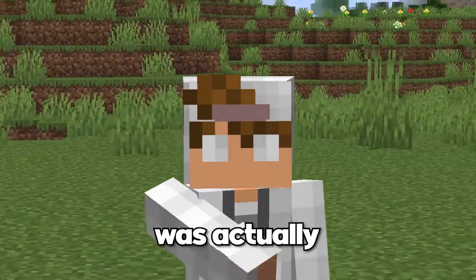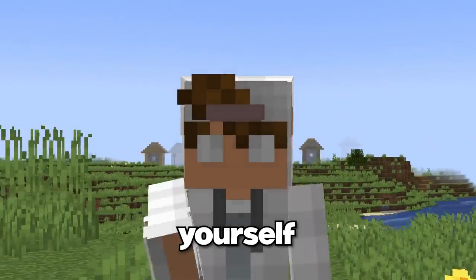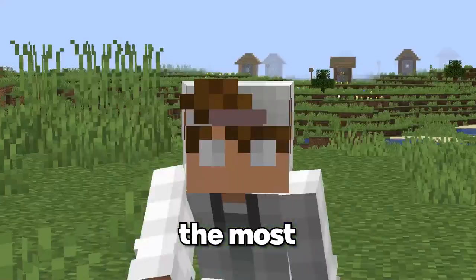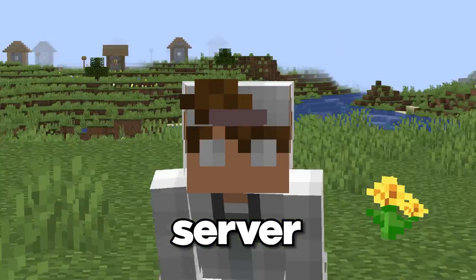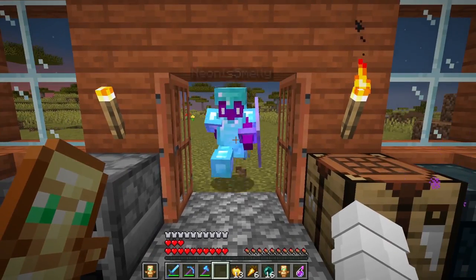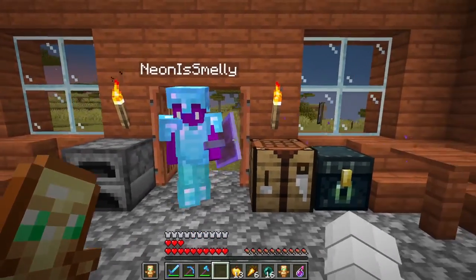Choosing somebody for the second attempt was actually fairly simple — giving yourself a challenge is the best idea, so we went with Neon, basically the most powerful person on the server. After giving him the coordinates, he finally arrived soon after.